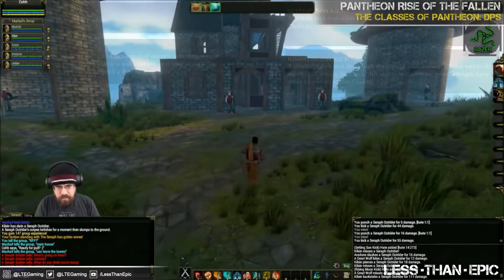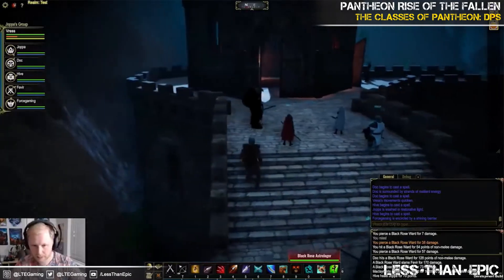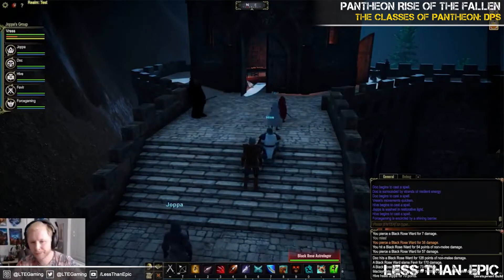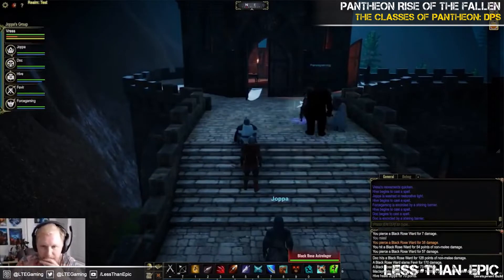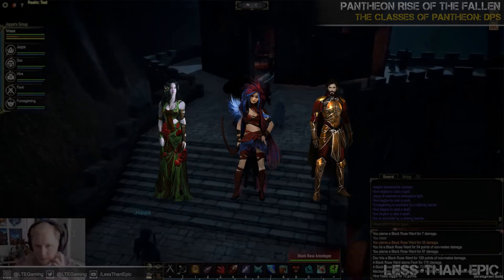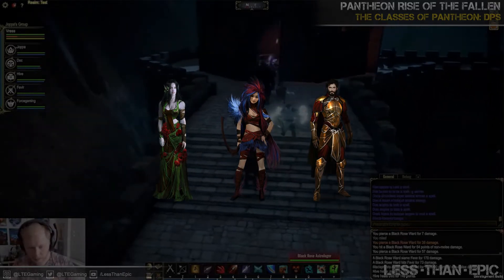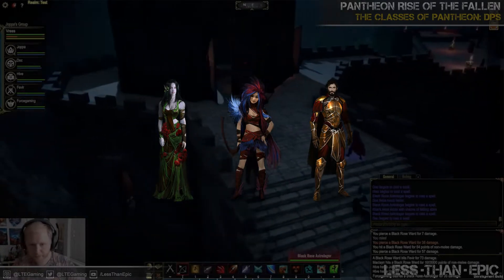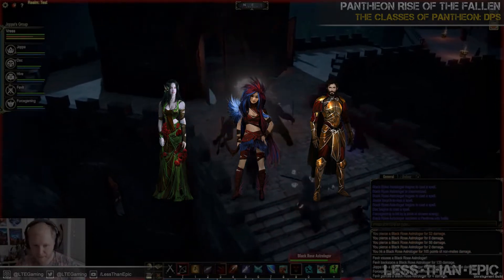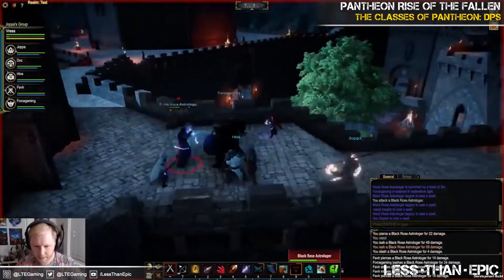Next up we have the Ranger, which is typically one of my favorite classes, and this version excites me more than a little. The Ranger is locked into the Elf, the Halfling, and Human races — yes, just three. They wear cloth, leather, and light mail, and equip bows, crossbows, and most one-handed weapons. The Ranger is actually a melee-slash-range DPS class with the ability to weave between the two with elegant ease.